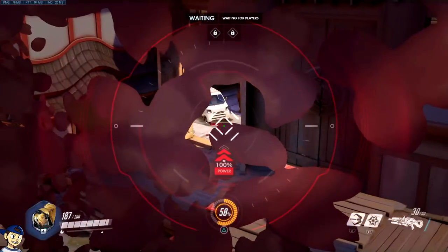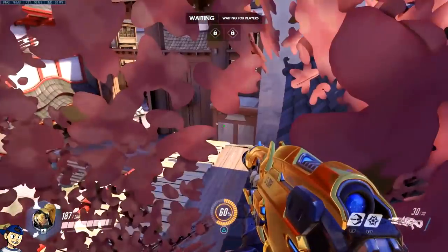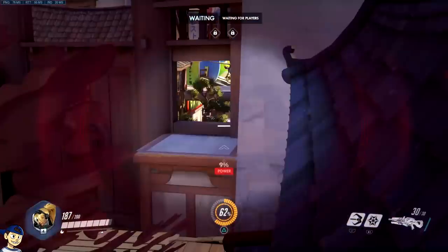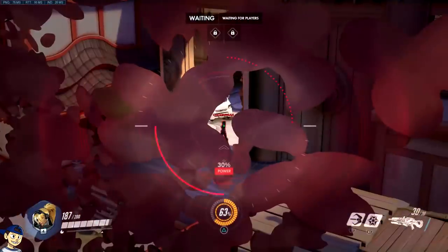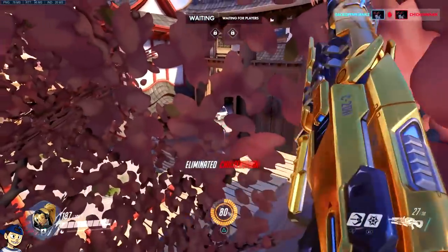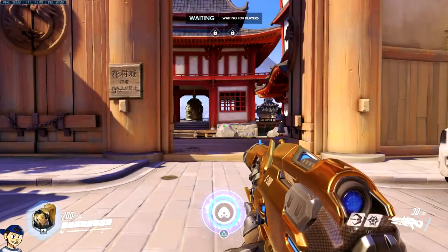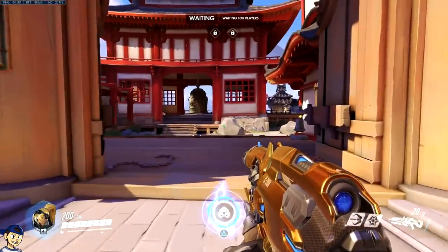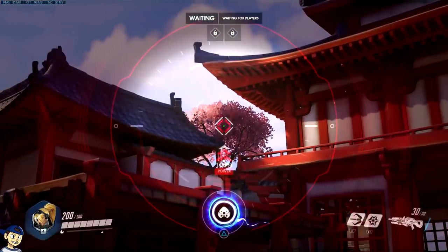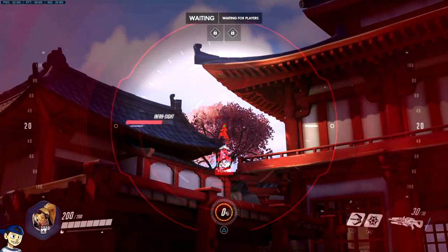This next spot is pretty sweet. The thing that kind of sucks is your vision is a bit blurred by the tree, but you're really well covered in here. I'm defending while chicken man is attacking. I can see him right now but he can't see me, and I can see perfectly through this window and the front door. This is what the spot looks like from the attacking side — you can't see the defender at all. If you actually scope in you can see the outline, but from normal view he's invisible.